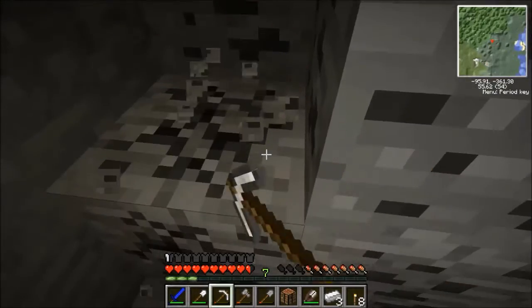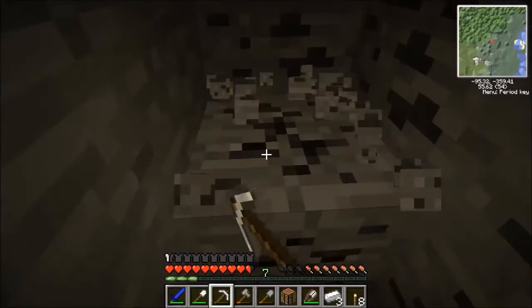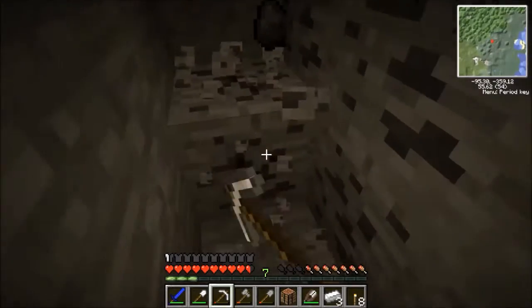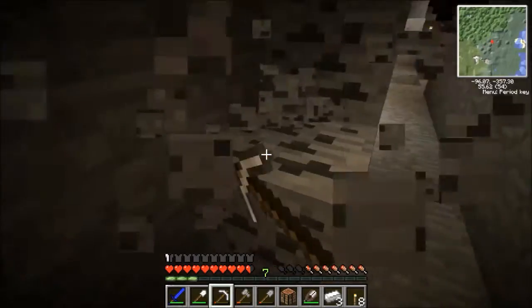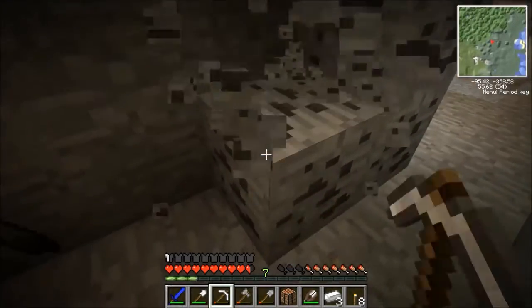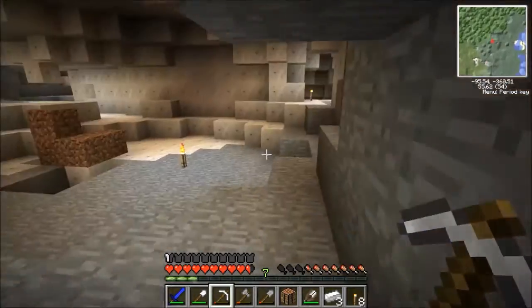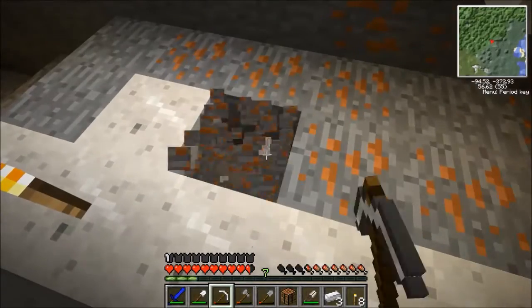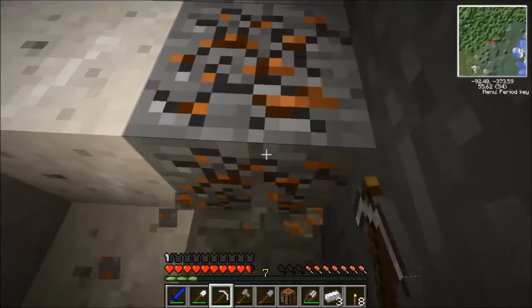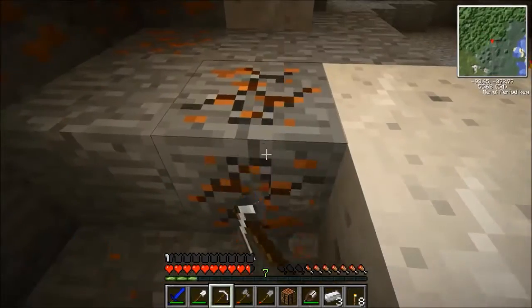I need this stuff. This is like the most important material I have. Like, honestly, I had more diamonds than I had coal when I went to start this last mining session. This is absolutely ridiculous that I don't have more. Oh, copper — take a little bit of it. Actually, why don't I just get it all? Why do I never take all the ore that I see?